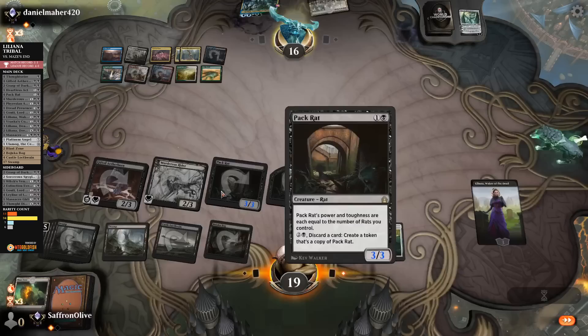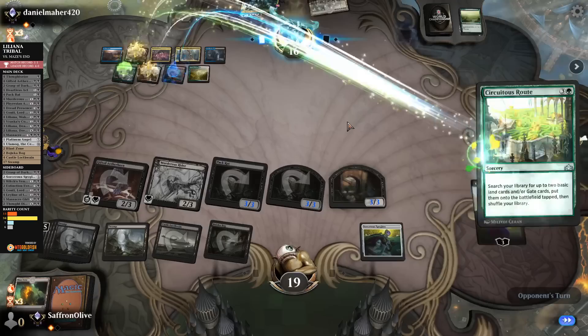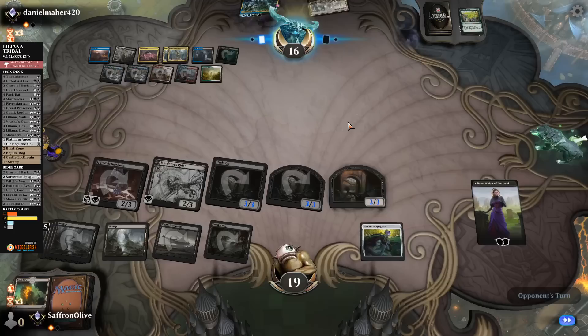9, 10, 11, 12, 13, 14, 15, 16 — we need a whiff. We need a whiff. Opponent mills themselves — and gets back Uro. Oh no. What a way to lose a 5-0. Thought we had it with Liliana Tribal. Maze's End. If you're gonna lose, at least lose to an odd deck doing something interesting. Although it's really an Uro deck.